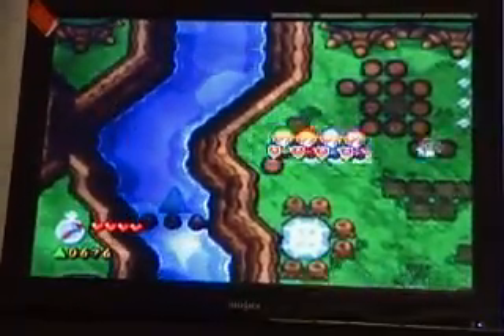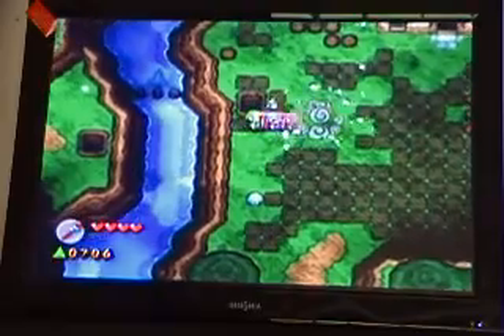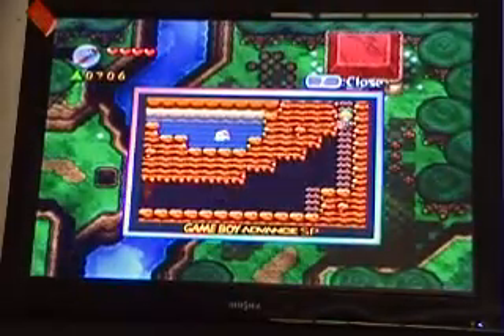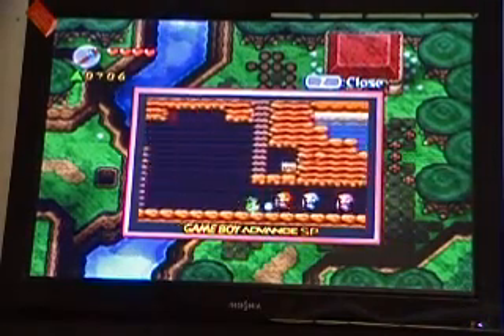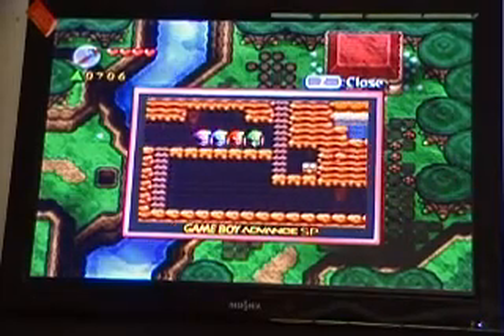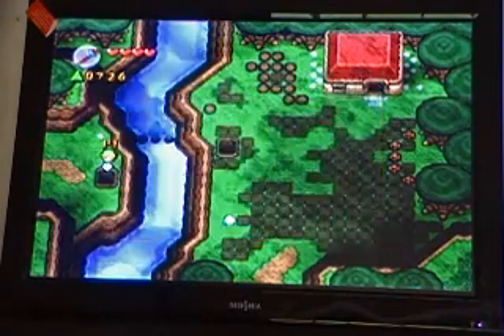Get a bunch of bush jumps, pick that up. Burn these stumps, pick up the rock, toss it aside, go in the hole, and finally we get to move on. And what's that in that pool over there? That is a Cheep Cheep — yes, from Mario.